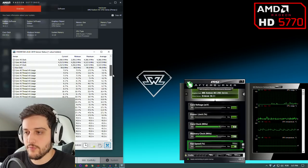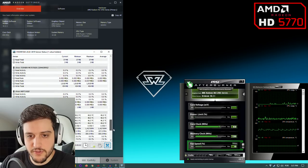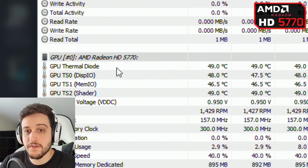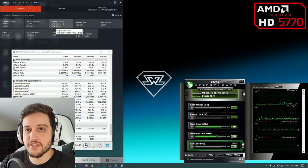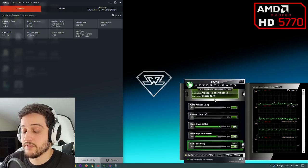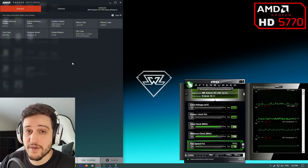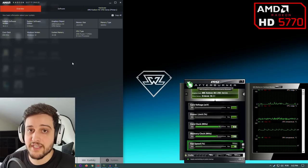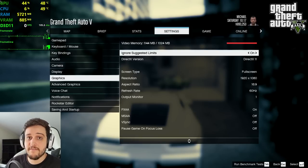We're now in the desktop. I'm searching for the GPU in HWiNFO — there we go, AMD Radeon HD 5770. It only shows in HWiNFO; in MSI Afterburner and AMD Radeon Settings it shows up as AMD Radeon HD 5700 series. We're running the latest available drivers, which are Crimson 16.2.1, paired with a Ryzen 7 3700X and 16 gigs of RAM — totally overkill, but we don't want any CPU bottlenecks since we're testing the GPU only. Let's get right into GTA 5.